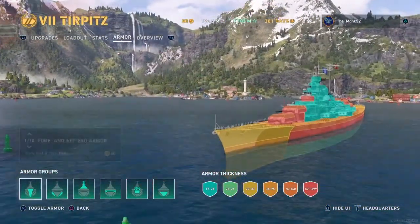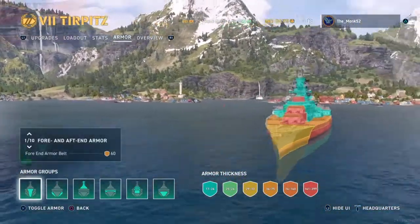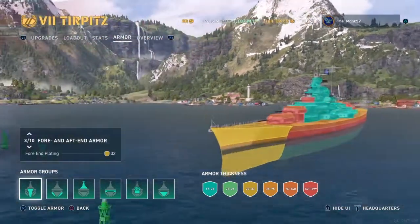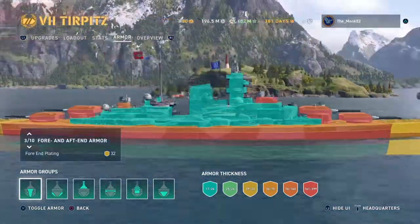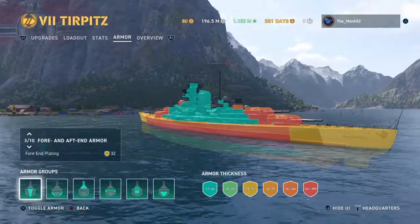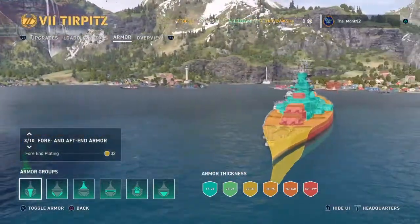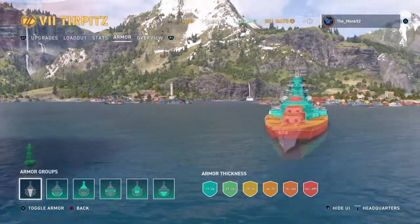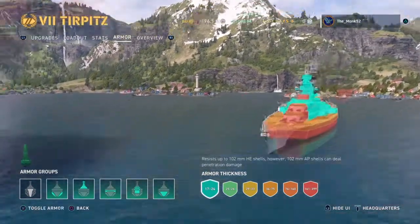Now, as you can see, icebreaker bow — 16mm here. Most of it though is 32mm, so Yamato can have that bow for breakfast. Same thing with the stern, except all of it is 32mm, and there's a little side bit there that is 50mm. Now take off this bow briefly and you can see the turtleback armor scheme arrangement.